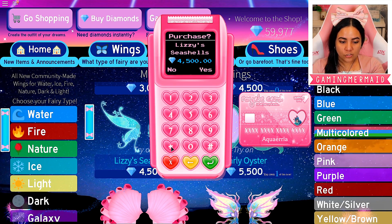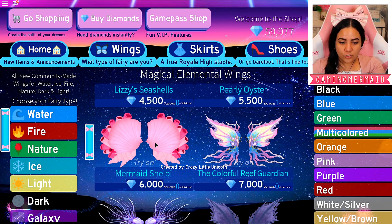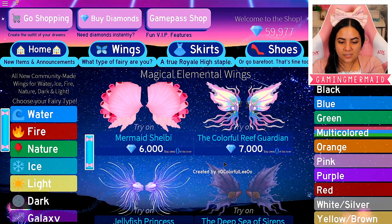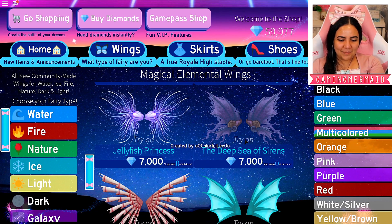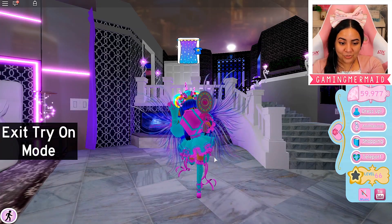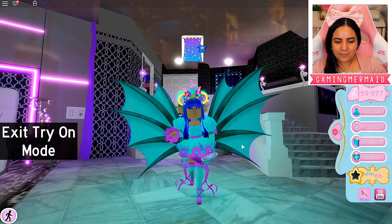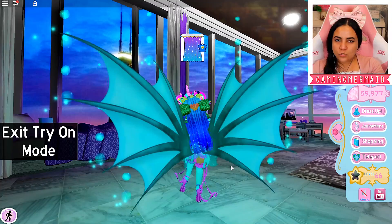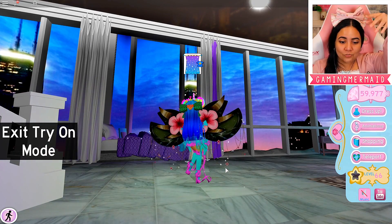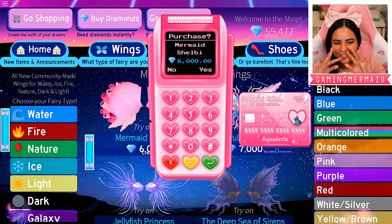We have Lizzie's Seashells — that looks so beautiful. I want to try it on first. These are so pretty and they're so sparkly. And then we have Mermaid Shelby, which is created by Crazy Little Unicorns. These are so beautiful, especially for a beautiful pink outfit. And then we have some darker styles — I really like these as well. These kind of remind me of Ursula. There are purple aqua bubbles on them and they look super cool. These also remind me of my little shoulder buddy. And I love how the bubbles go down, so it looks like it's raining — that's such a beautiful touch. I'm going to go ahead and get Lizzie Seashells, Mermaid Shelby, and maybe even the Deep Sea of Sirens so I can dress up evil if I want.